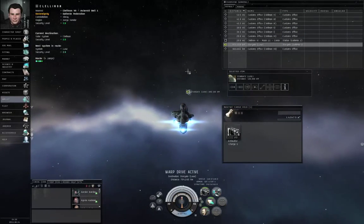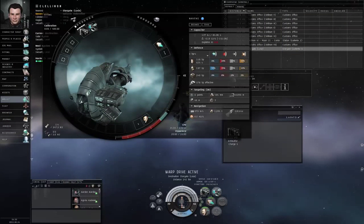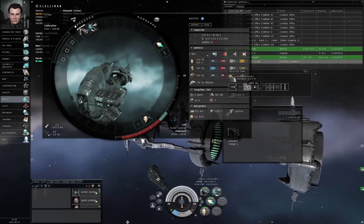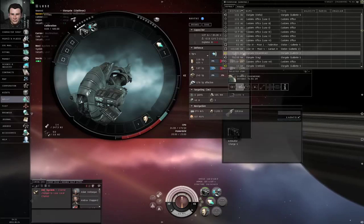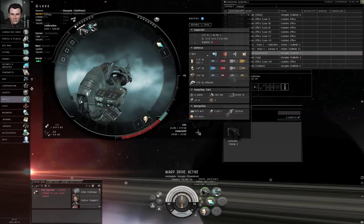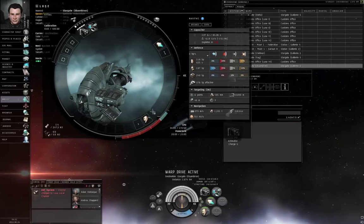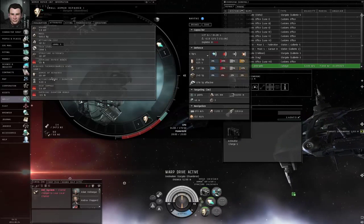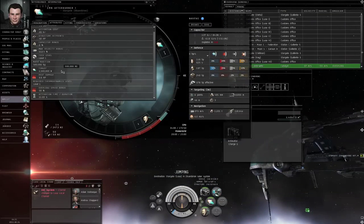As long as we are traveling to the destination system, I'm going to point out a couple of things. First of all, your ship has something called a capacitor, which is basically an energy pool that your modules all draw from. The capacitor recharges slowly from a background power plant. It recharges fastest when it's at 25% and slower at any other point. The armor repair uses 40 gigajoules every 5.1 seconds, and the afterburner — which increases the sublight speed of your ship — needs 20 gigajoules every 11 seconds.